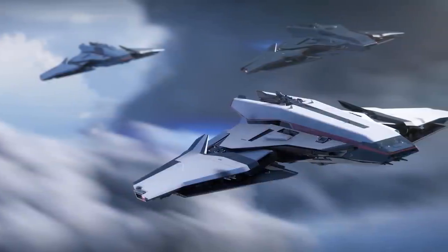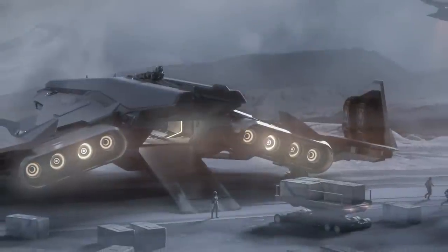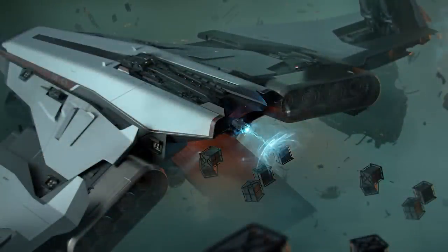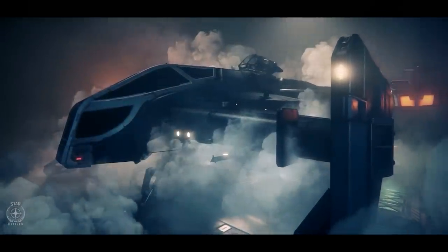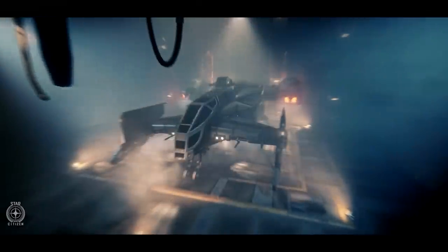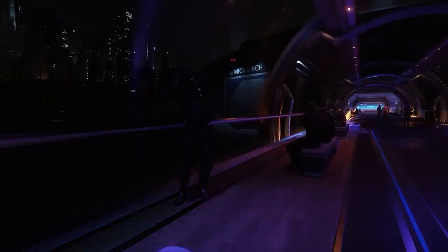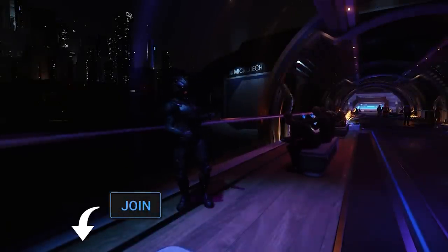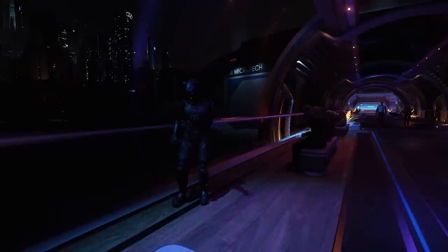Every month we have a ship giveaway. For November we're giving away a Crusader Spirit C1 - a fantastic looking multi-role ship that can fit a vehicle in the back or a load of cargo, with loads of forward-facing weaponry and a tractor beam. As it's a concept ship, the winner will have a Cutlass in the meantime. It comes as a loaner with access to the game and lifetime insurance too, so even if you don't have Star Citizen yet, you can get straight into the game. Just comment on any of my videos this month to be in with a chance of winning. A massive thank you to everyone that has used the join button to become a channel member and my Patreons - please consider becoming one of those lovely people too.